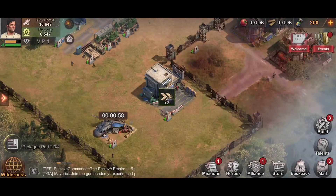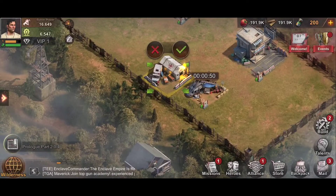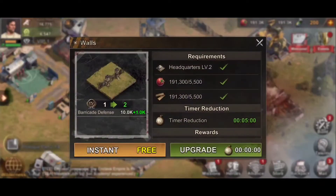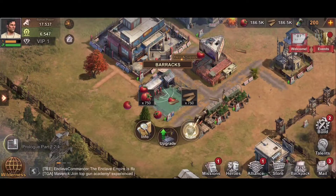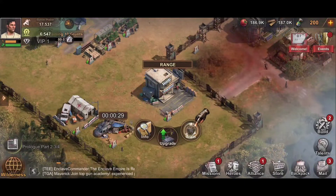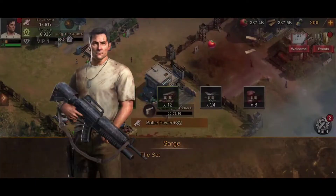The helicopter gives you free stuff. Go build a hospital and heal up your troops. Build it there — that was quick. Upgrade barracks, upgrade instant. Train more infantry and hunters — they're people with bows. He looks quite beefy. Claim that — prologue part two completed.